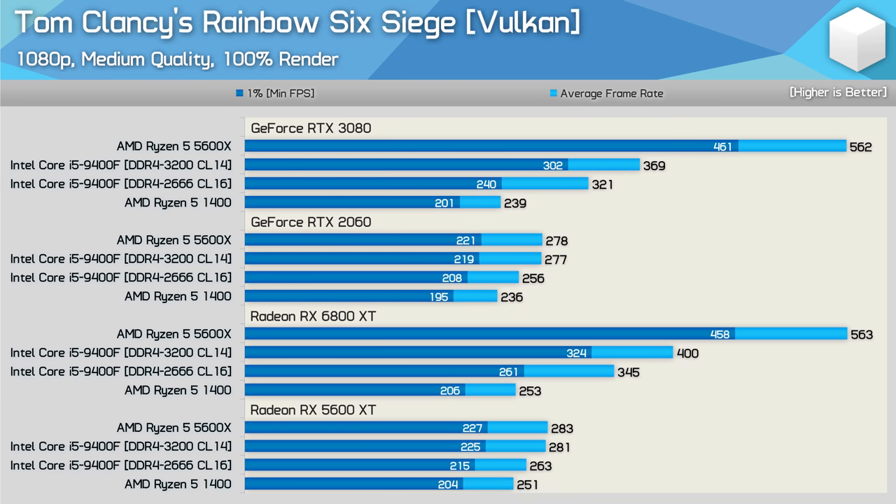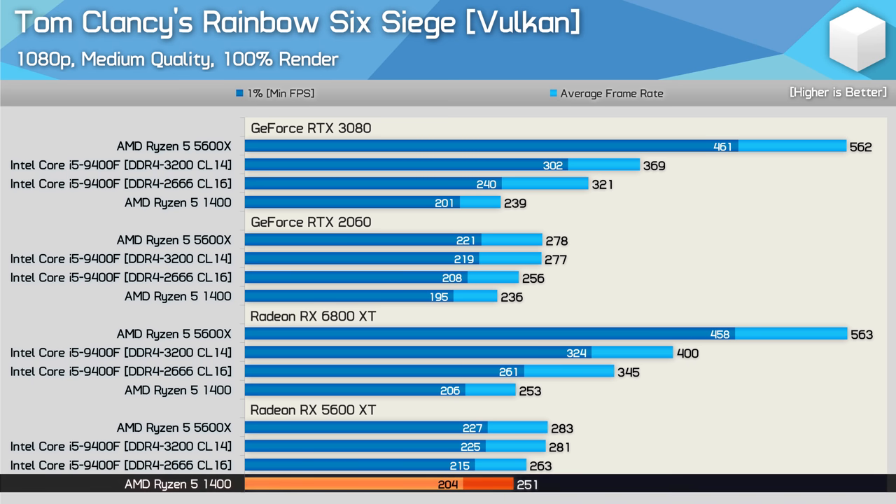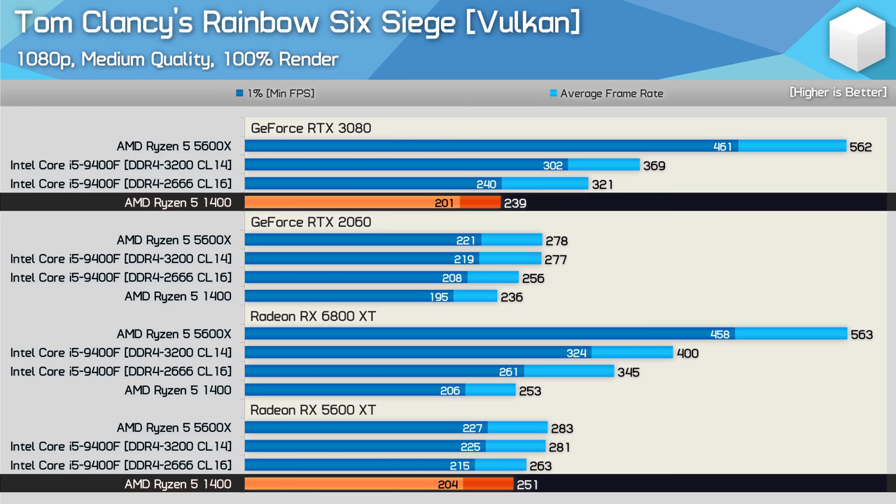Rainbow Six Siege isn't particularly CPU-demanding, so I didn't expect much difference here — as was the case with Death Stranding. That said, there is a very small performance advantage for Radeon GPUs paired with the slower Ryzen 5 1400; the 5600 XT was 5% faster than the RTX 3080. Some driver overhead is creeping into these results, but the impact on performance is what I would say insignificant.